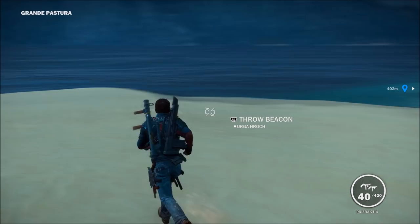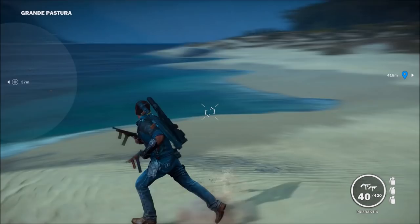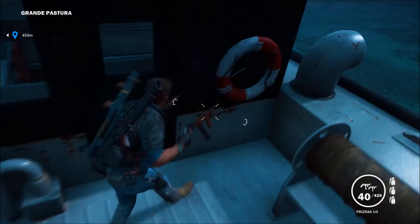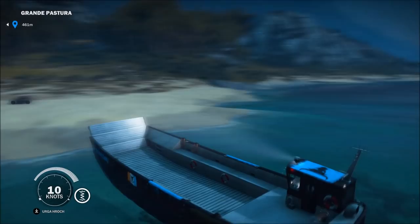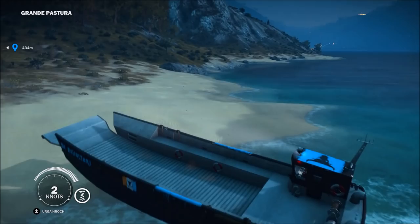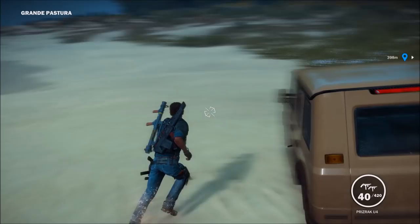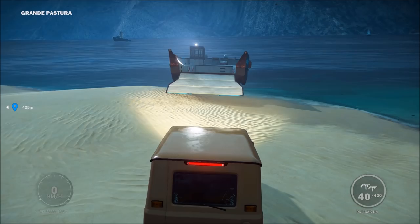Once you're at the nearest beach, you need to use your beacons to drop in the Urga Hroch — it's a rebel boat, and you can transport cars on it, it's very useful. If you haven't unlocked that boat there might be a way to do it with a helicopter, but I think it's much more difficult and I don't even know if it's possible. Get the rebel drop, drop off the boat, and using R1 on PlayStation you can activate that front lip which enables the cars to get on. The boat sort of slides out so it needs to be quick — attempt number two. There we are, perfect parking.